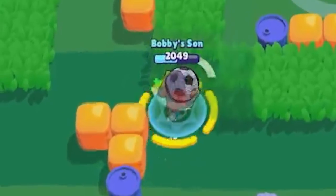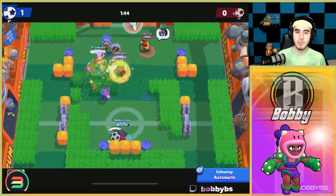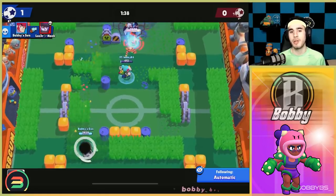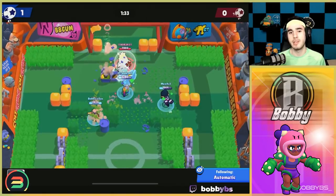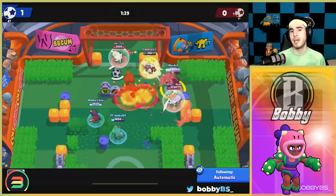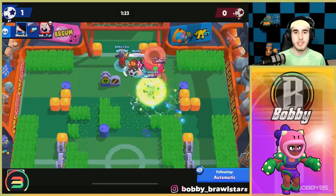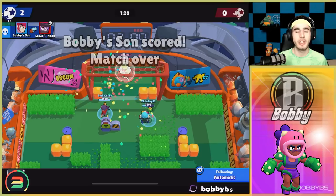I'd highly suggest just running Rosa in gem and Brawl Ball. The strategy is simple: hide in bushes, pop your super, go for brawlers you counter, and avoid brawlers that counter you. If you have the star power, run the one that gives heals instead of additional damage — the extra damage is basically useless right now, and the healing star power is much stronger.